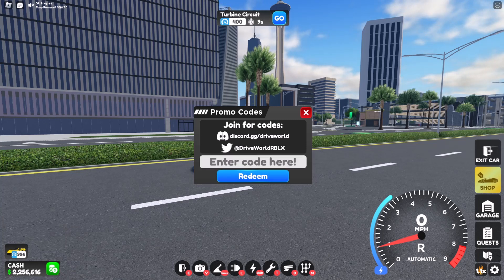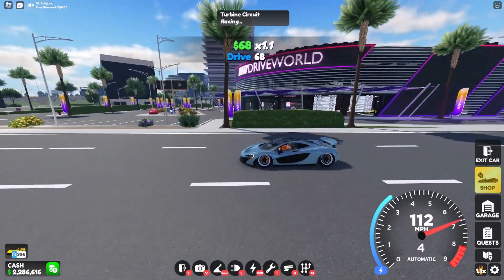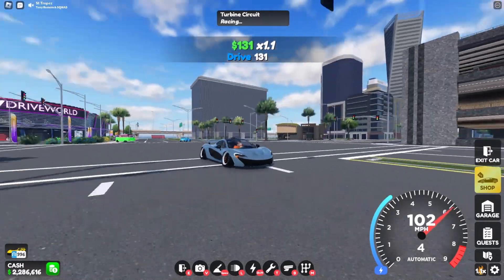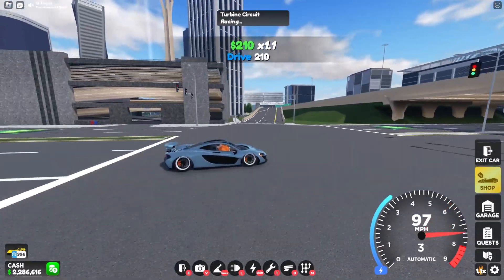The next code is 'codez' with a capital Z — this gives you 30k. So yeah guys, those are all the codes that currently work in Drive World, and you can get 120k total by doing them all.